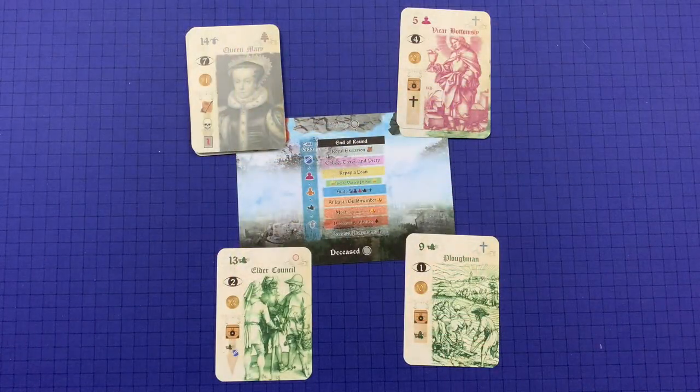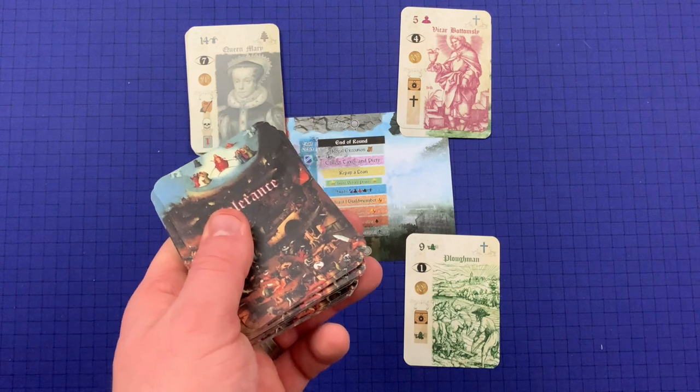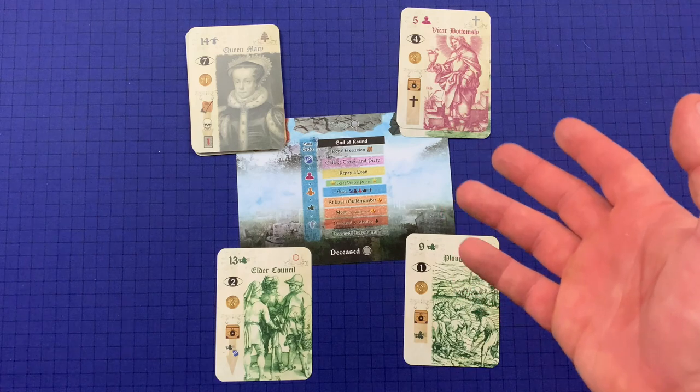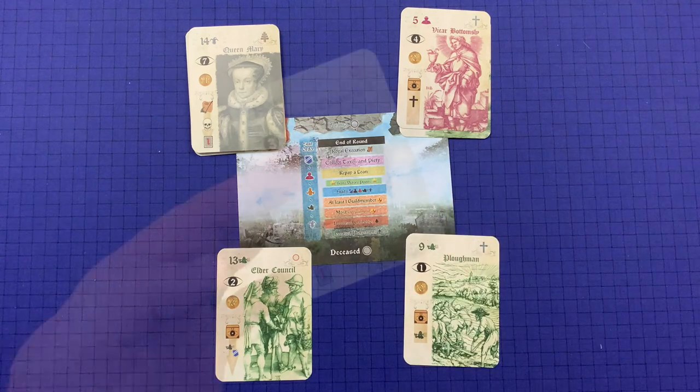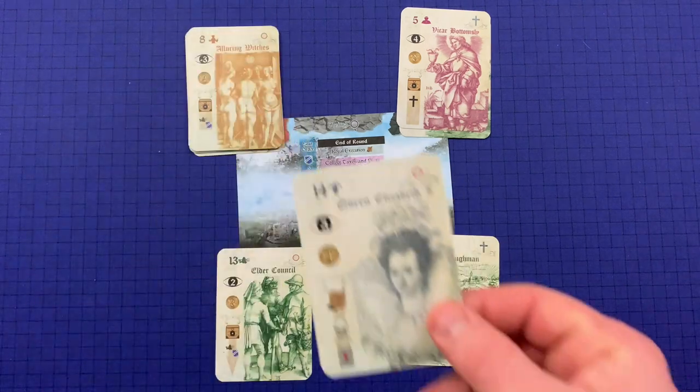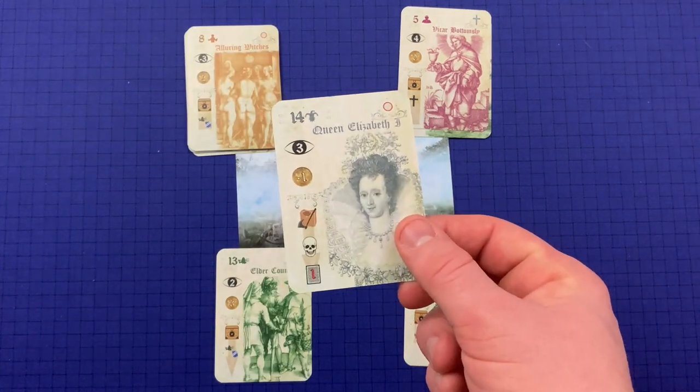The green scoring bar is only for end-game scoring. Once all end-of-round scoring is complete, if it is not the final round, repeat the process to begin a new round — gathering up all the cards including those previously set aside, shuffling them, and dealing out 35 more cards for a three-player game.